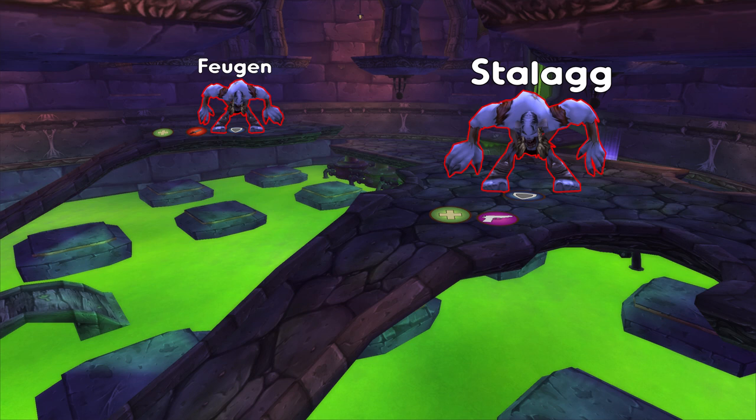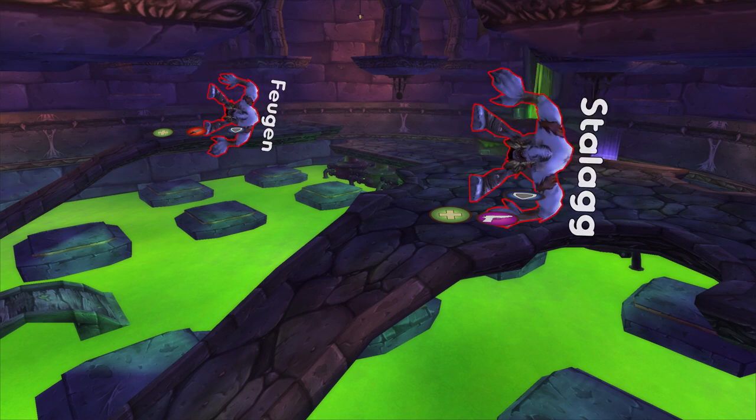Stallone does a bit more damage than Fergus, but Fergus drains mana. Kill them both within a few seconds of each other.